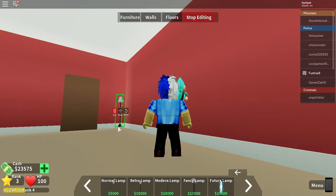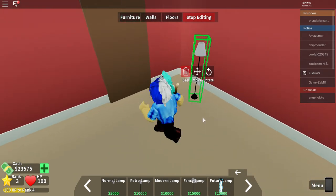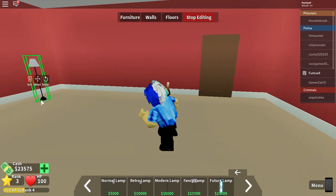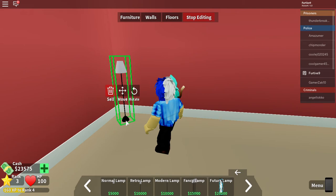Here we go. I'm going to put this lamp in the corner. I'll put it right here. Yeah, that looks good.